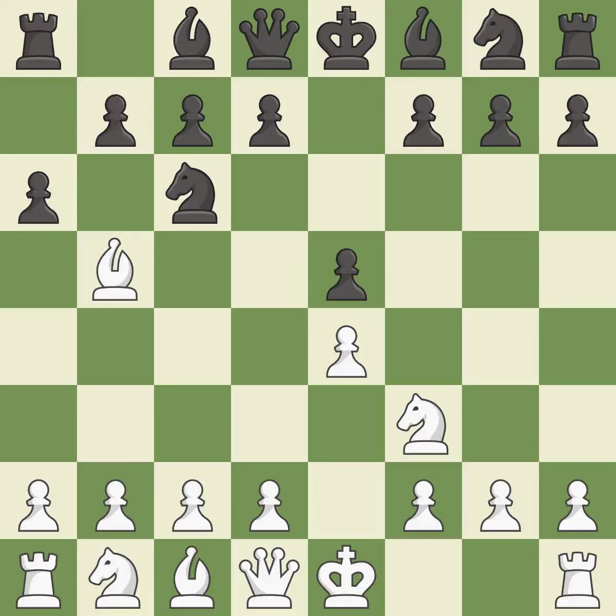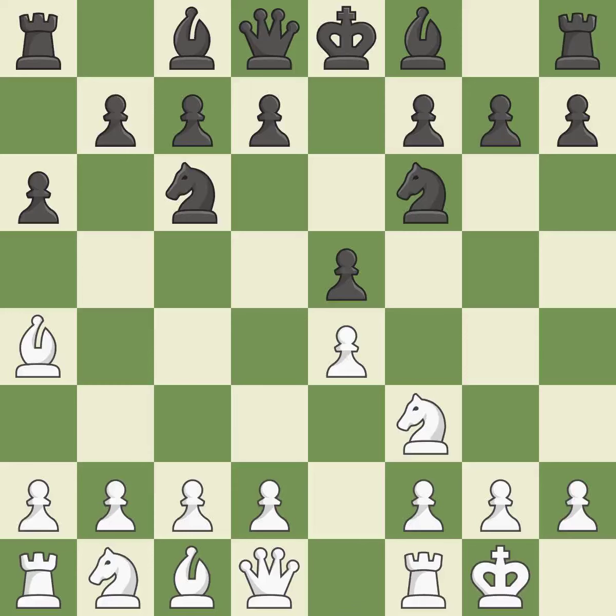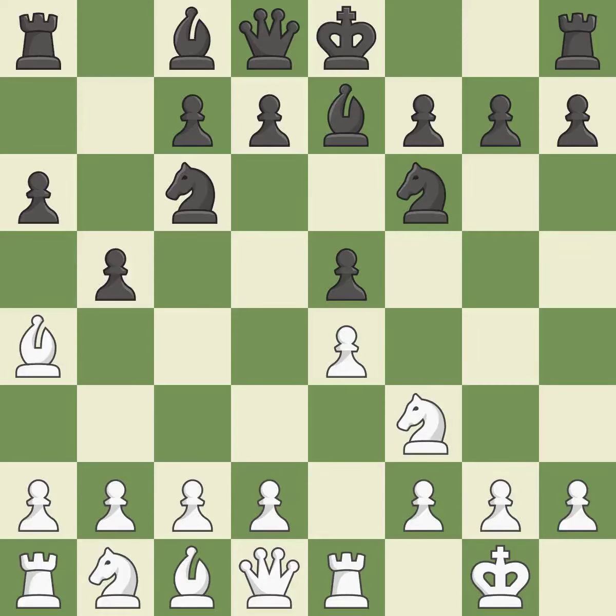A6 forces the bishop to decide: exchange or retreat. Ba4 safely retreats the bishop while keeping pressure on the knight. Nf6 attacks the undefended e4 pawn and develops the knight at the same time. Castling gets the king out of the center and prepares to develop the rook to e1. Be7 develops the dark-squared bishop and prepares to castle. Re1 centralizes the rook and protects the e4 pawn. B5 gains space on the queenside and forces the bishop to the b3 square.